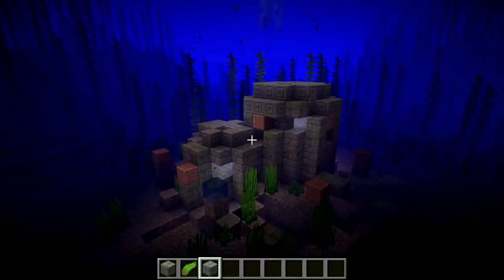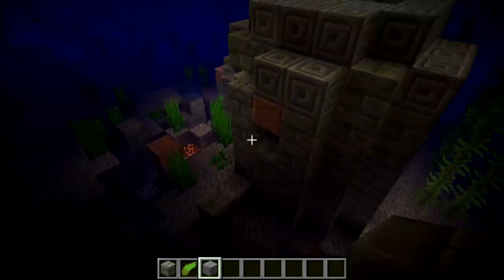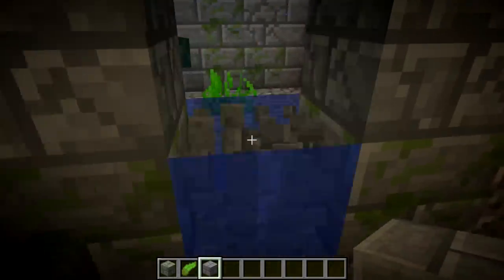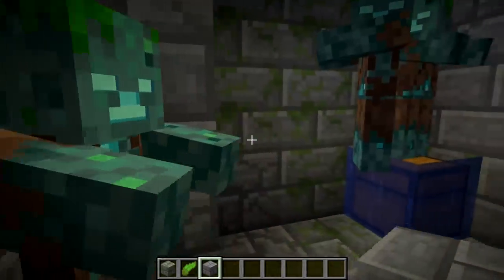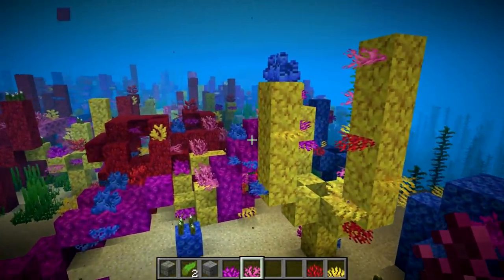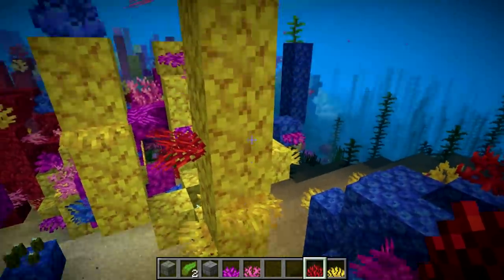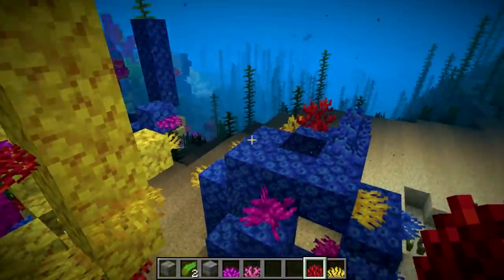Another new feature added this week involves ocean ruins. In particular, ocean ruins will now sometimes spawn with drowned mobs inside of them, protecting the ocean ruins from invasion. Also, coral fans will now spawn naturally in the world on the side of coral blocks, as you can see here.